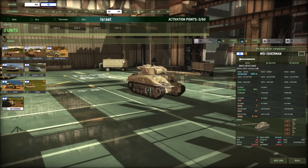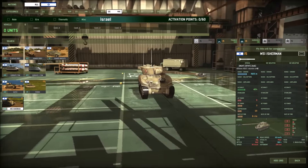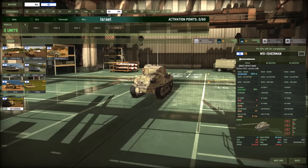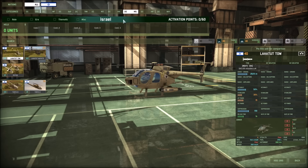And of course we have the M51 Sherman with 105 millimeter and 9 AP power, 3 frontal armor — not too bad. I guess if you wanted to get a couple of those for a push on some troops or whatnot.